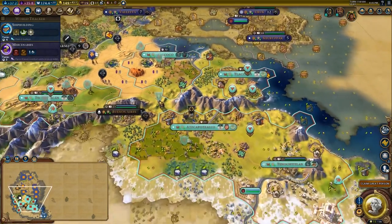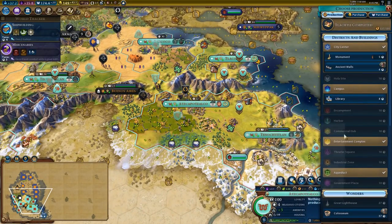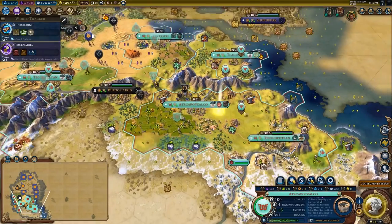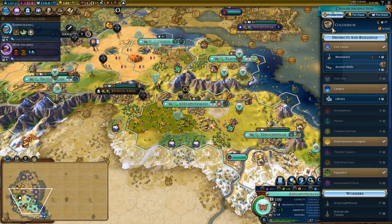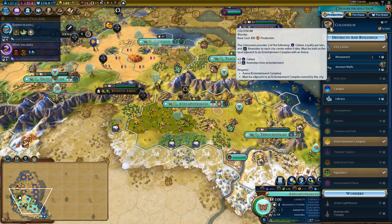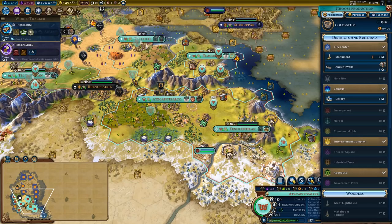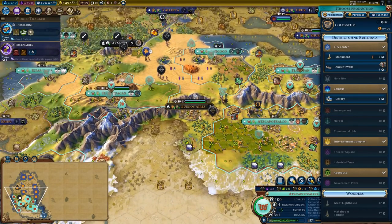If I was playing much more optimally, I would have delayed this a little bit. Now we're going to build the Colosseum because it provides a lot of value — it gives you plus two culture and plus two amenities to all your cities within six tiles, which means these four cities and eventually Buenos Aires as well when I conquer it.